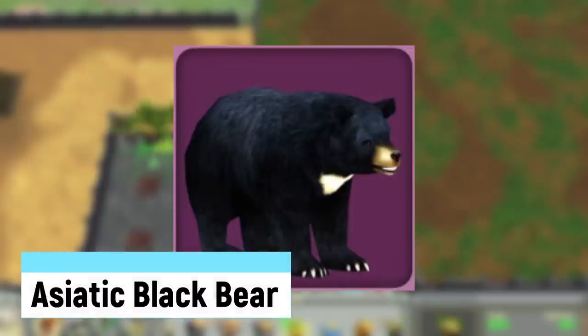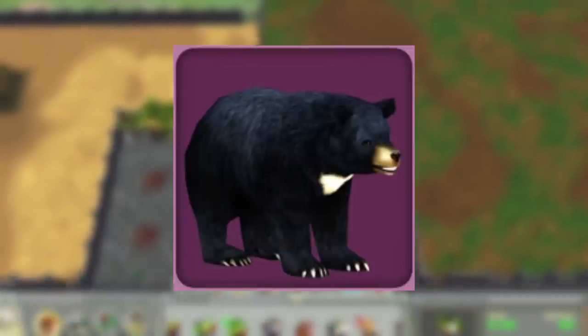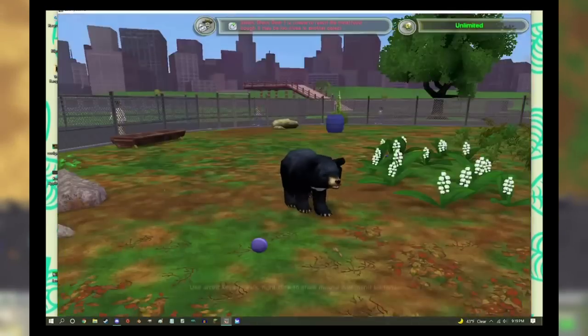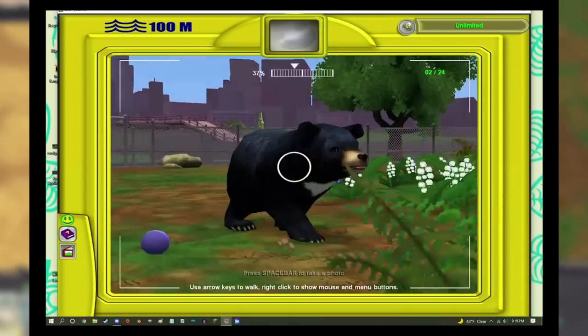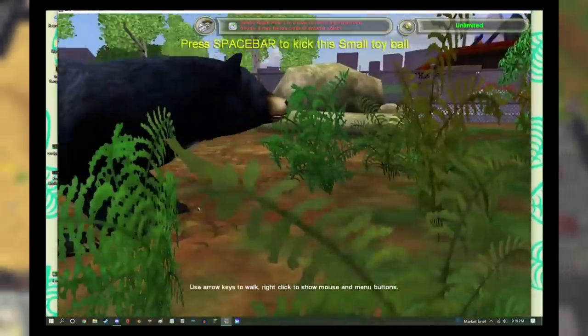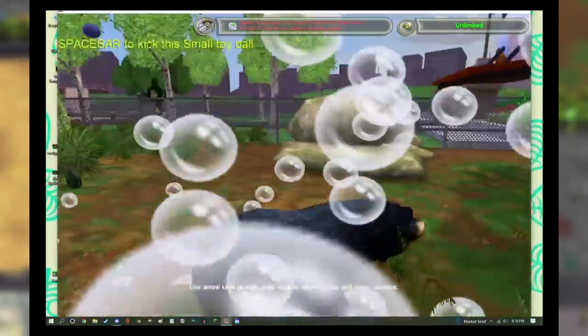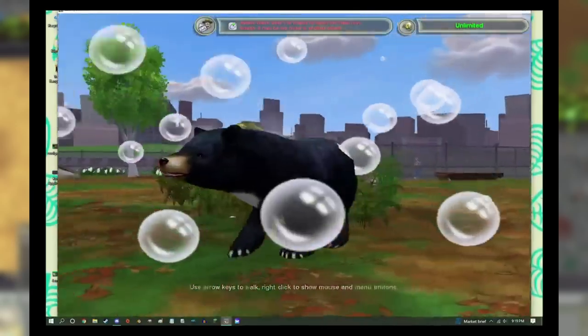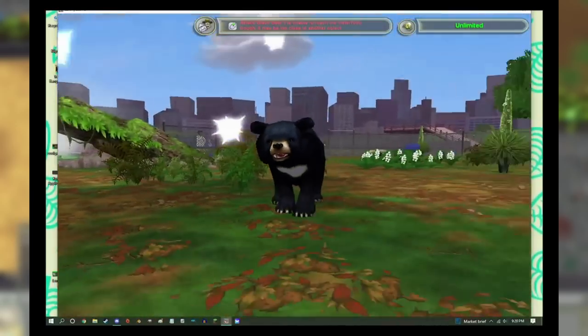The Asiatic Black Bear is a really mysterious addition to the second game that most players aren't aware of. It's the fifth downloadable animal that can seemingly only be obtained by completing the mobile version's GoPhoto challenges. The bear was never updated following future releases, leading to glitches and errors, and it wasn't included in Ultimate Collection. It wasn't until 2016 when a wiki user named Horse14T remastered the Asiatic Black Bear.